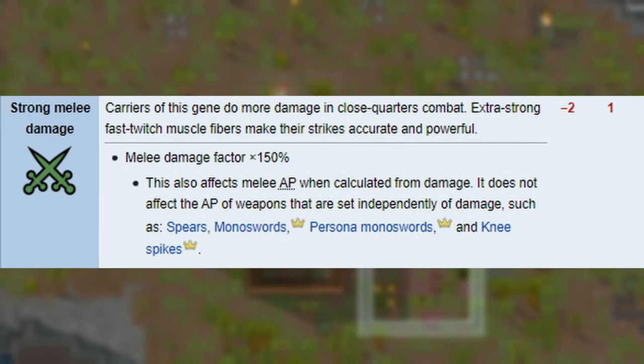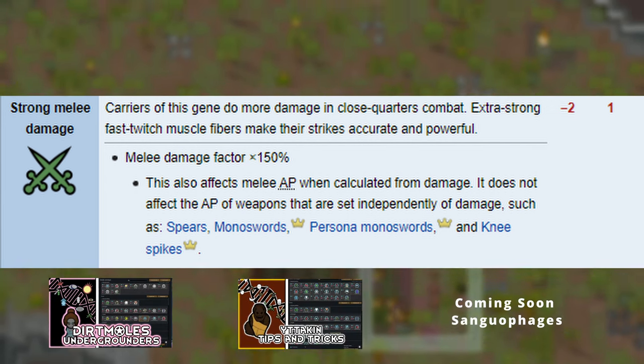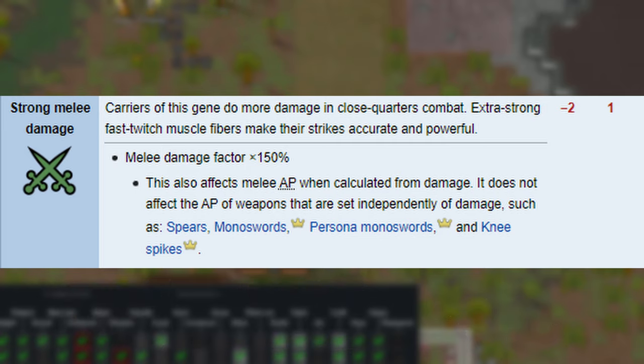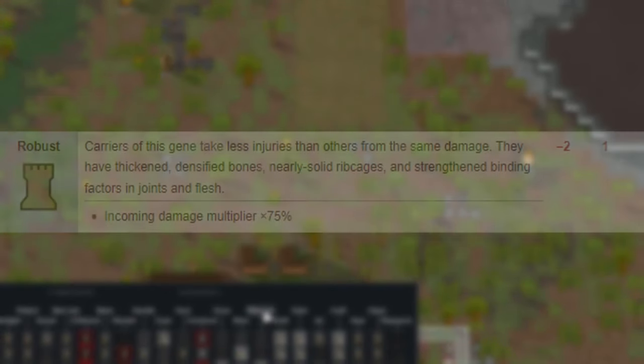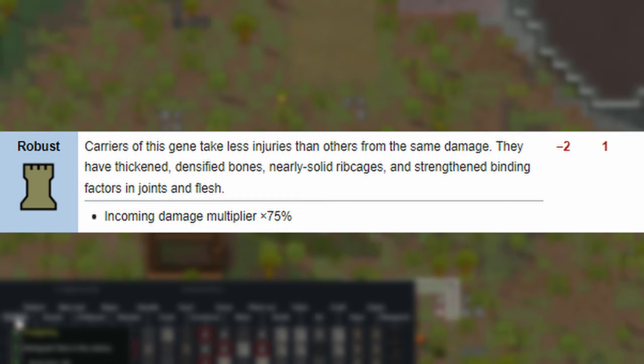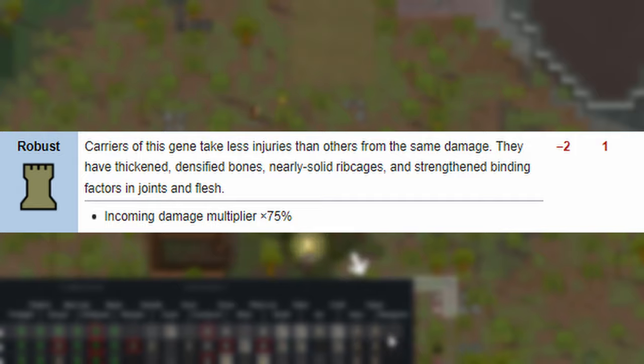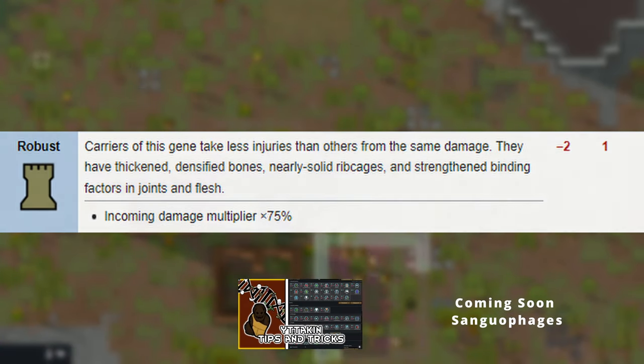Strong melee damage — we see this trait in Dirt Moles, Itaken, and Sanguifages too. It increases melee damage by 50%, so be careful fighting them close range. Robust — this is one of those genes that can be dangerous to come up against, reducing damage by 15%, meaning they take more hits than the average baseliner. You can also find this gene in Itaken and Sanguifages.